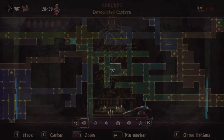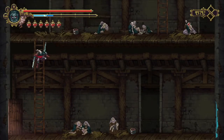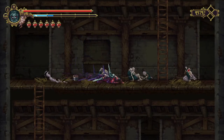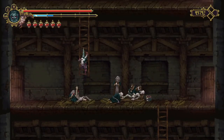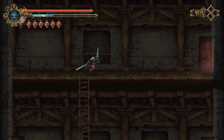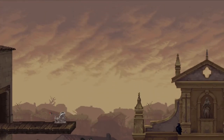I think the secret in question is either in Desecrated Cistern — I couldn't get to somewhere in there because you're missing the ability that lets you ignore water. And I don't know what that is. I assume it's a relic of some kind, but it could be a rosary bead.